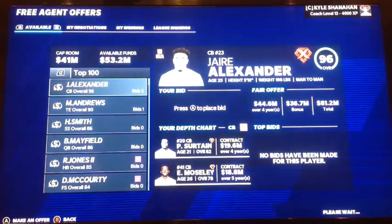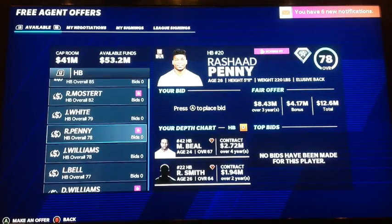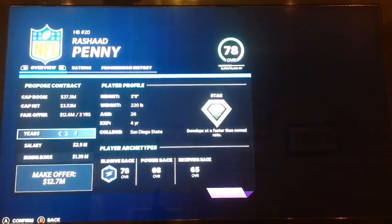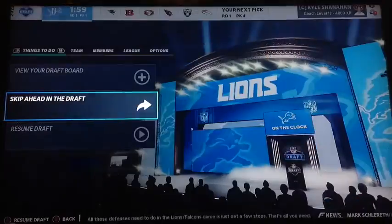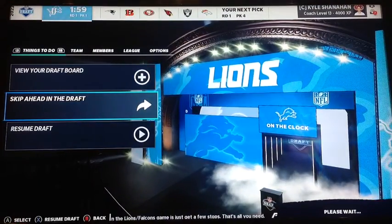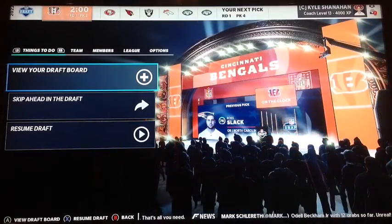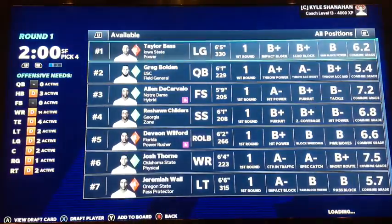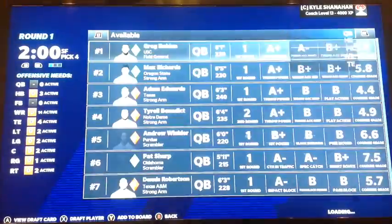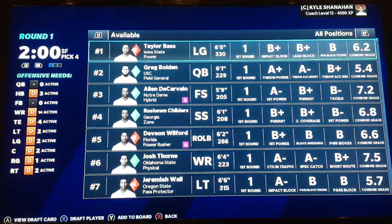I'm going to sign Rashad Penny — he's not bad, but this running back situation is not going to work. I'll just go with the draft. There's a sick QB at the top of the board. The Lions have the MVP QB matched but take a wide receiver, the Patriots take the next one. The Bengals take a center — I needed that QB so bad. But there's Greg Bolden. Not as good as the other one. Max Richards is actually better at 6'5" — I think I'm going to go with Max Richards later. We pick at 23.